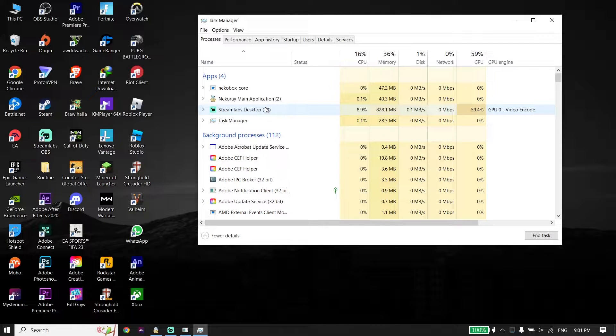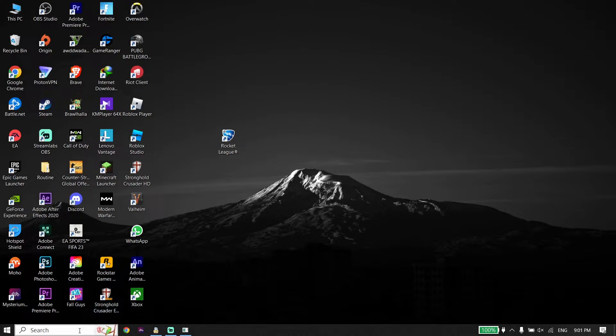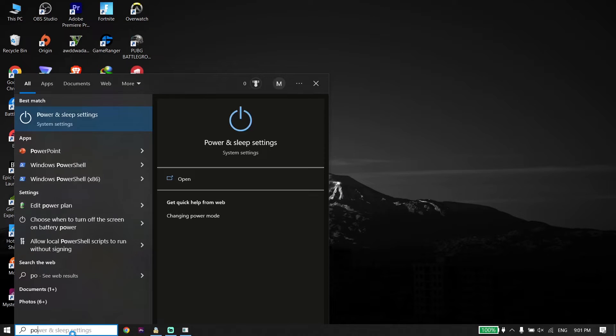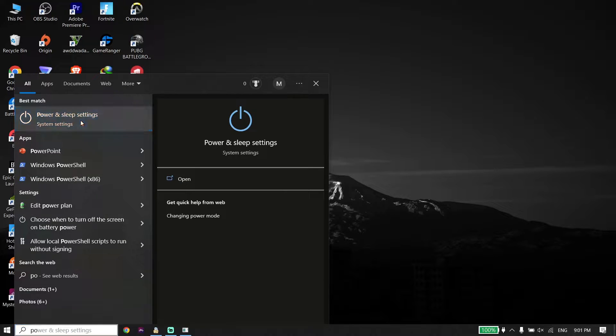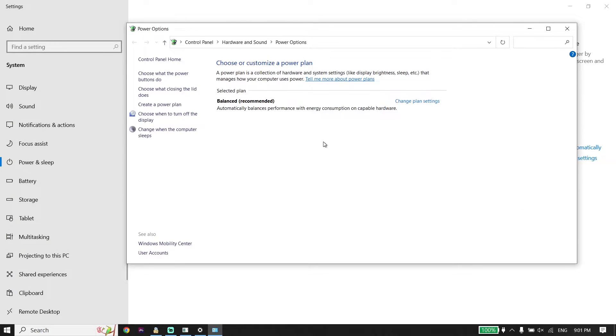If that didn't work, type 'power settings' in the search box — Power and Sleep Settings — and select that option. Then click on Additional Power Settings and wait a few seconds.